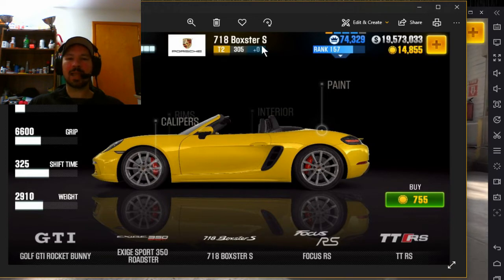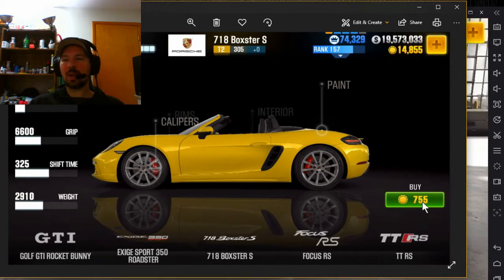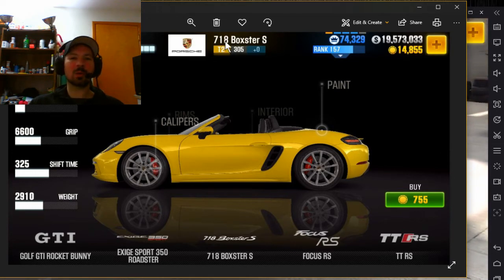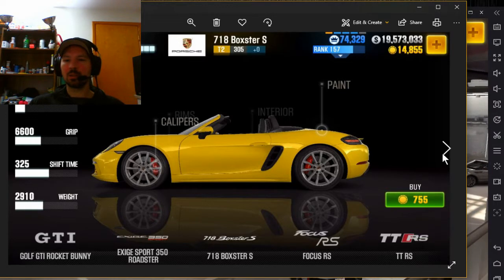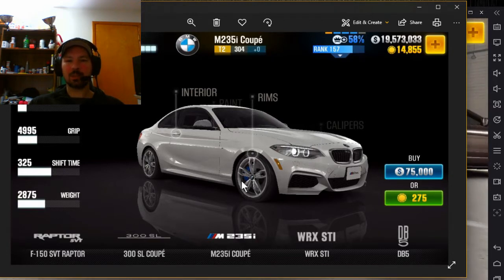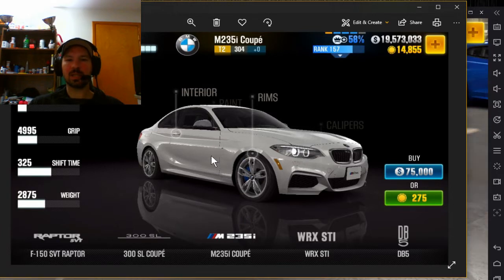When it comes to a tier two car, the 718 Boxster S is the car that you want. Unfortunately, this one can only be bought with gold. So if you have gold laying around, this is the only car I would actually spend my gold on in this game. But if you don't have the gold to buy the Boxster yet, you're going to buy the BMW M325i Coupe. This will easily beat the tier two boss — it's a really nice car and might even beat the first Tempest boss as well.